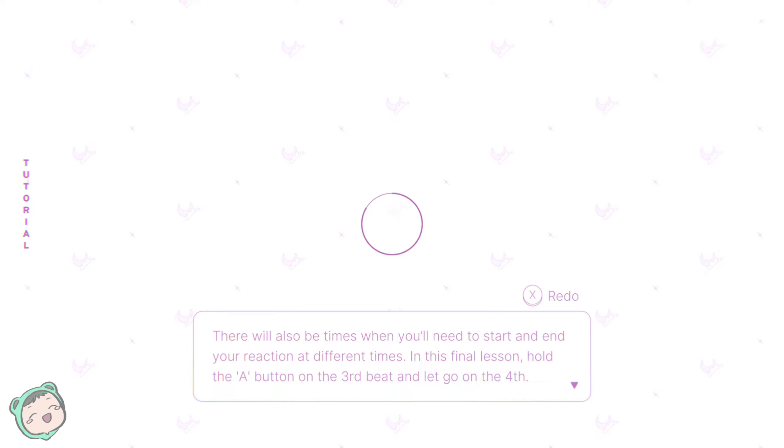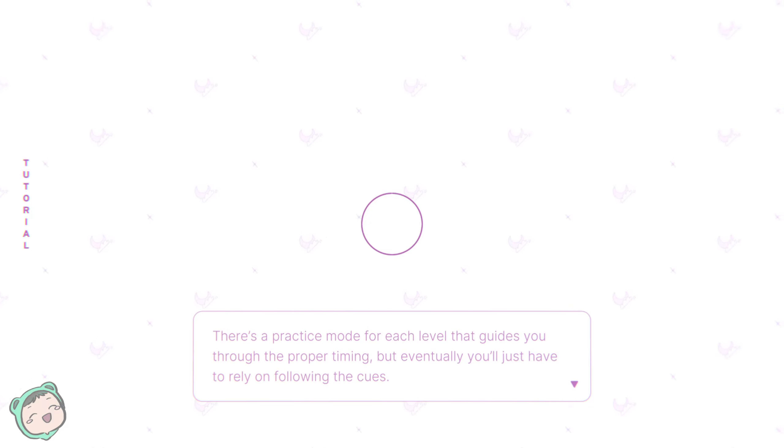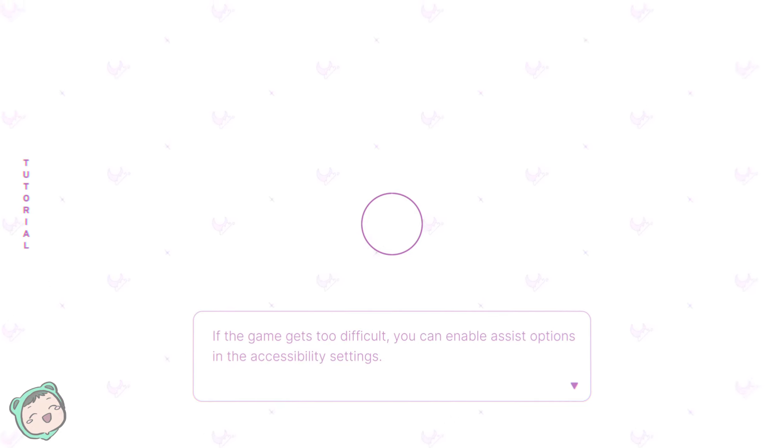There will also be times when you need to start and end your reaction at different times. In the final lesson, hold down the A button on the third beat and let go on the fourth. I don't know if it's gonna be just in the center all the time. Every level will have a unique set of audio and visual cues to learn and follow. There's a practice mode for each level, but eventually you'll just have to rely on following the cues. That's the end of the tutorial.